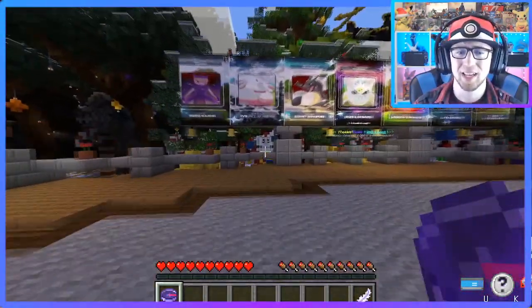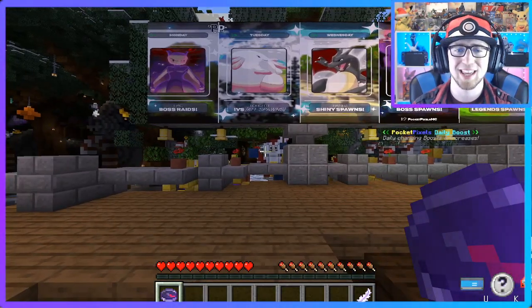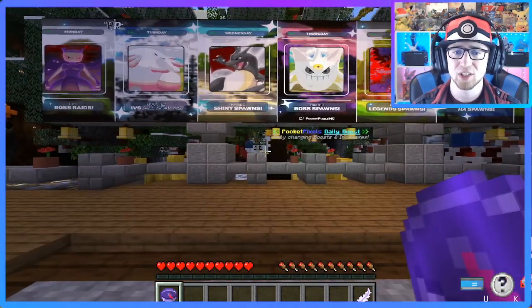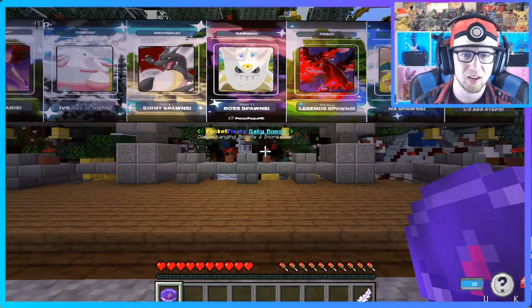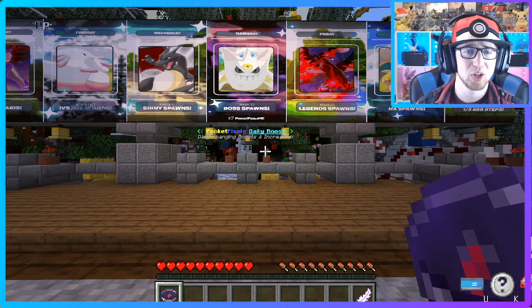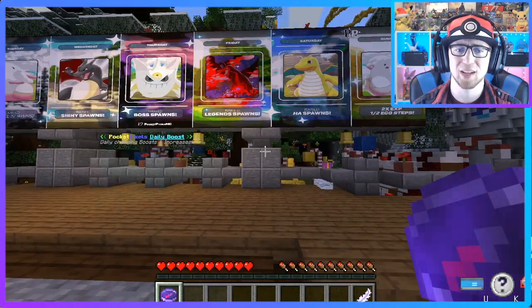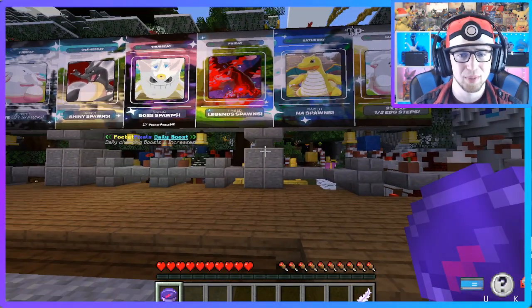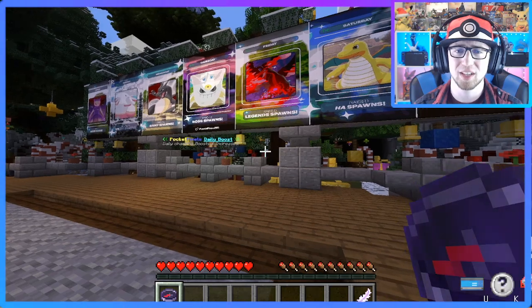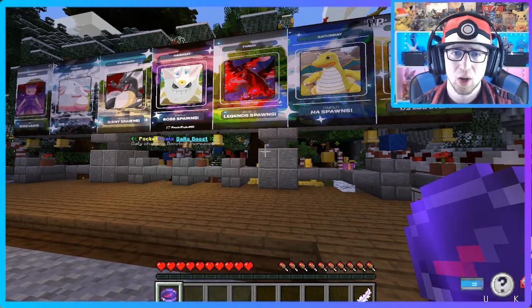Coming over to the weekly bonuses: Monday is boss raid and epic boss raid increases. Tuesday has increased boosted spawns for all IVs. Wednesday has raised shiny spawns — that's why I play on Wednesday, I personally love shiny hunting so I like hunting on days where those are boosted. Thursday has raised boss spawns, Friday has raised legend spawns, Saturday has raised hidden ability spawns, and Sunday gives two times XP and one half the egg steps. Definitely choose the events you'd like to participate in most and come join me on the yellow server.